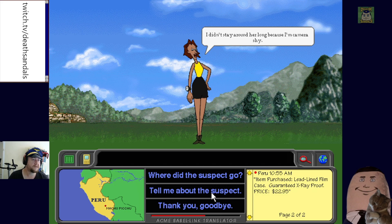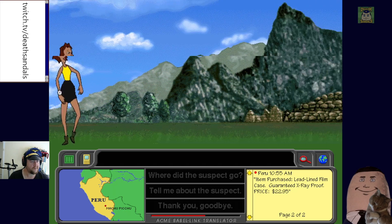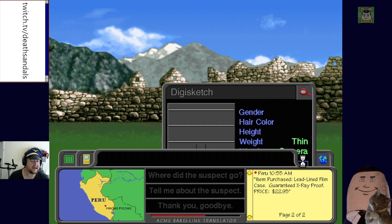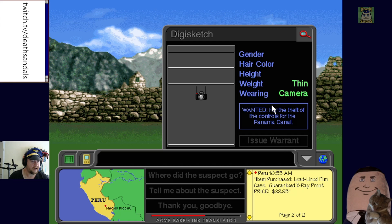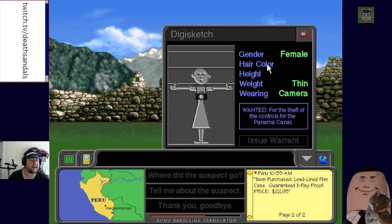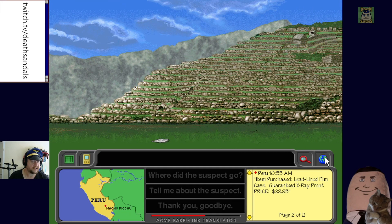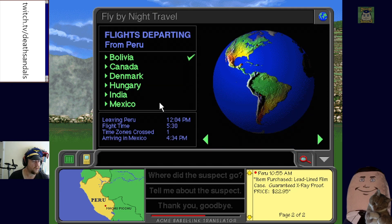We're still gathering clues. We check what we need for the warrant — we have thin and camera. We need hair color and height. We confirm the suspect is female. We probably have enough to issue the warrant, and since all clues point to Mexico, we head there next.